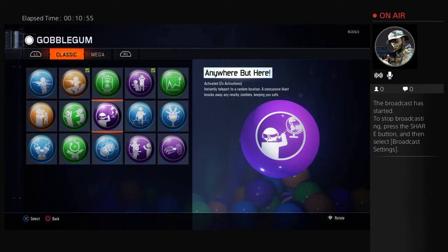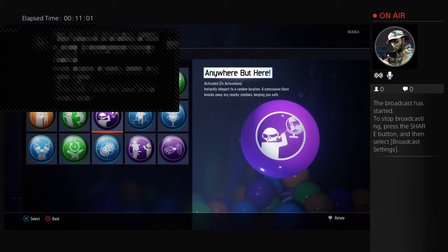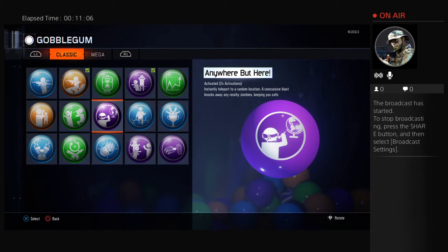Next, we have the Anywhere But Here gum. Basically, it instantly teleports you to a random location around the map, and a concussive blast knocks away any nearby zombies, keeping you safe — just like when you're exiting the beast. Basically, if you're just about to die, you can use this to teleport to like Pack-A-Punch or maybe spawn. I wouldn't go to spawn because it's really dangerous, so I wouldn't really get this gumball, but if you want, you can.